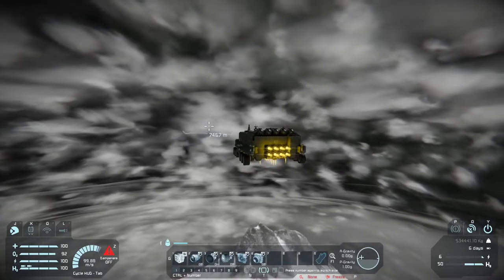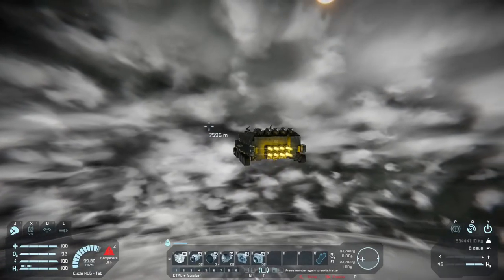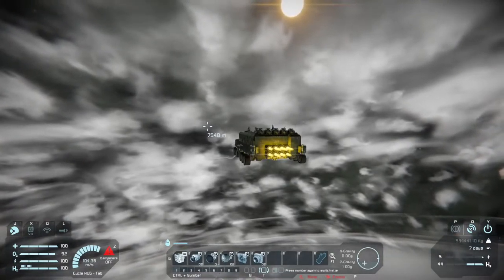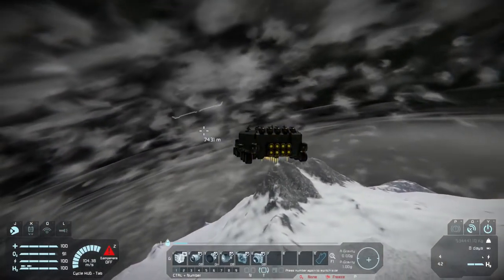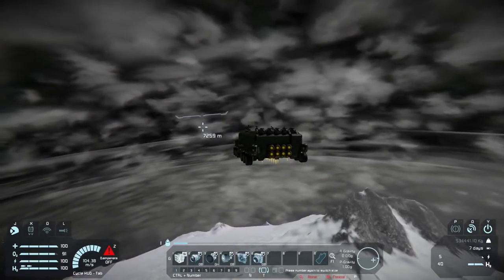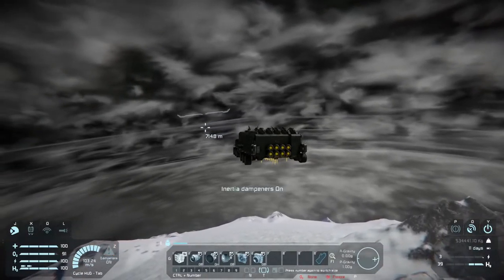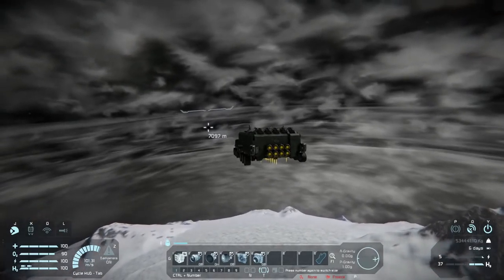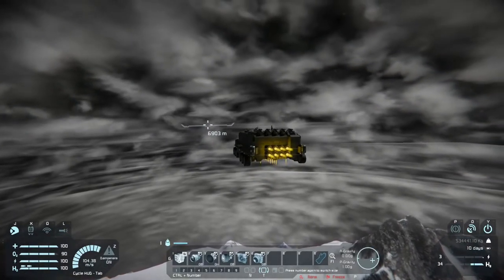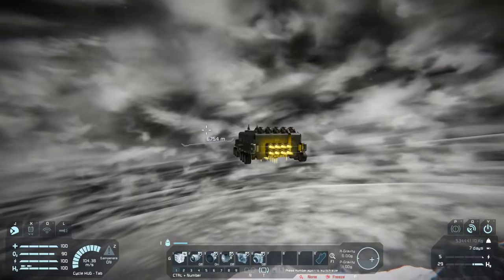Even now, even with the thrusters going full blast, we're still not really gaining. You may see the meter go up and down for how many meters we are off the ground, but really it's just because the terrain is not completely flat. Whenever you go over a mountain, the number will go down in the amount of meters you are from the surface, and if you're over the nicely smooth ice, it'll actually go up. In this case, it's going down because we're losing altitude. It's just not going to happen. I can push and push and push, but this gravity is treacherous on this planet. It doesn't start decreasing until about 20,000 meters, and then it's very merciless at that.